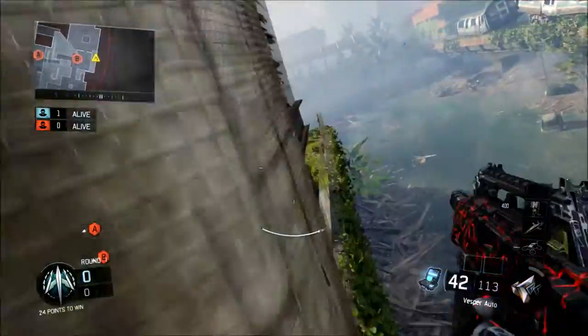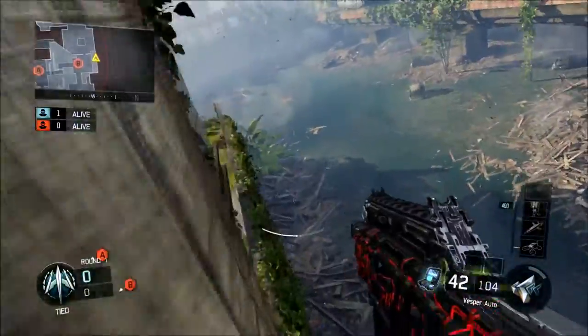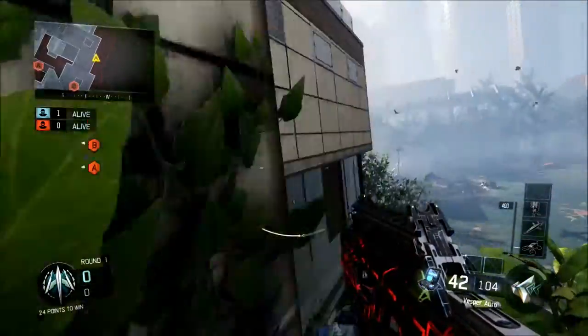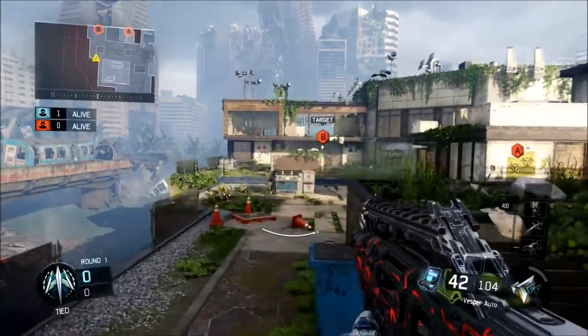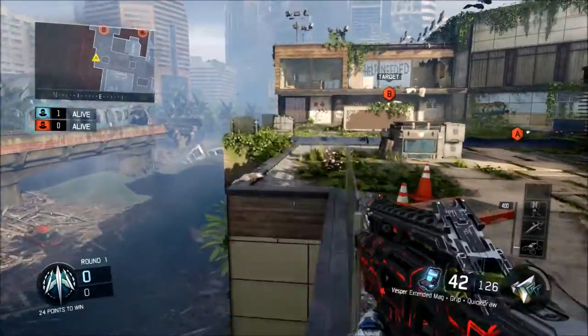I recommend using the Afterburner perk — it kind of makes these jumps a little bit easier, and I'll be showing a lot of wall runs later on in this video as well. You can either cut it short like I just did if you think they're already pushed up on the B, or you can go all the way around and really catch the other team off guard. They might be sitting there with ARs waiting for someone to push out at B, and all of a sudden you're behind them, taking them out one by one.